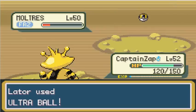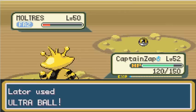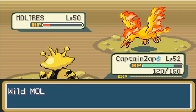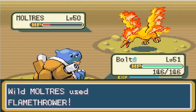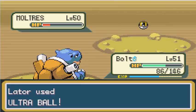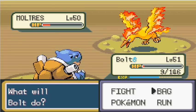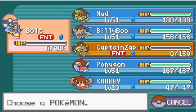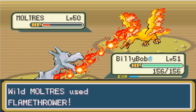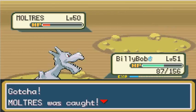Moltres is not very good in the metagame because he dies to a lot of things, but he is fantastic for in-game use and still gets a 10 out of 10. He's still frozen solid — throw Ultra Balls! Throw Ultra Balls as if your life depended on it. Something with Flash Fire here completely walls Moltres. I should probably heal Bolt, but I'm going to say he's going to tank it until I catch it. Just get caught already — your brethren did not take this many Pokeballs!